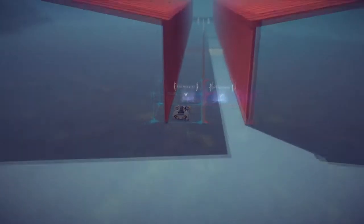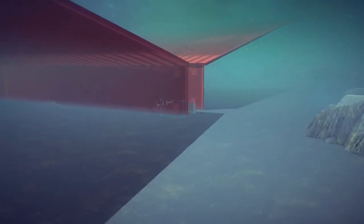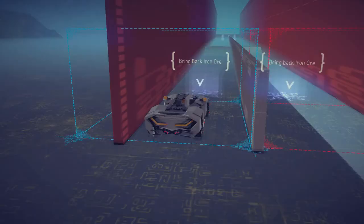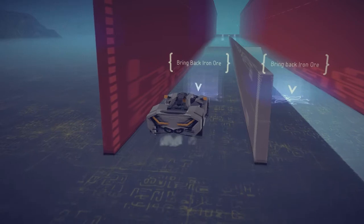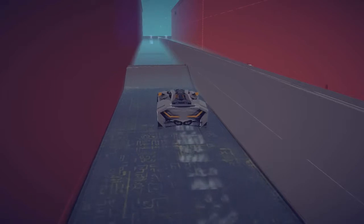I had it zoomed in nice and close so you guys couldn't see - no spoilers. But yeah, if we go up here you guys can see that they're basically just giant ramps with a whole bunch of bombs all over it. It's gonna be fun. For this vehicle it is just T, F, G, and H to move around, so let's go and get this started and take off forward here.